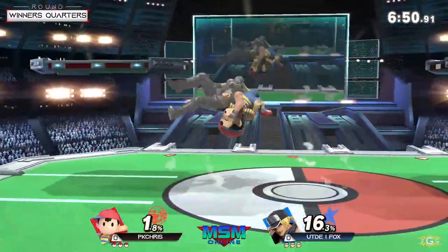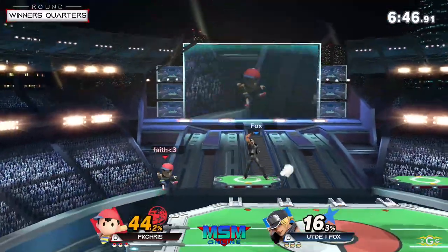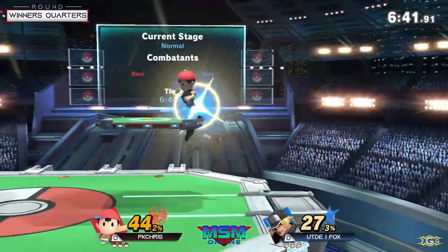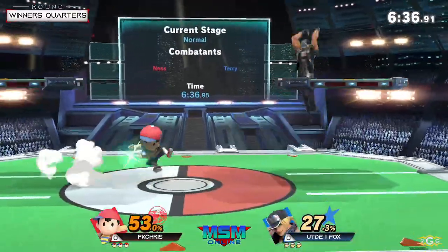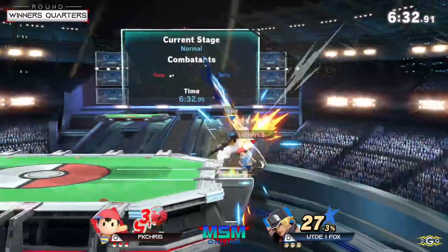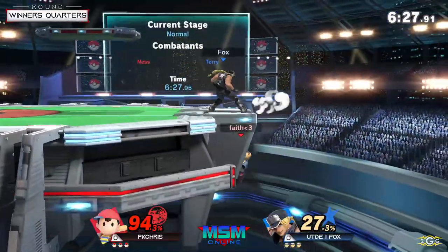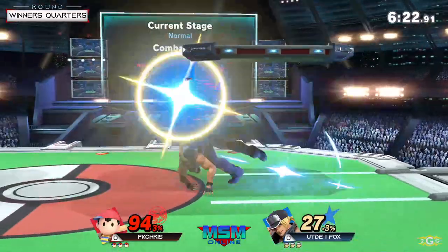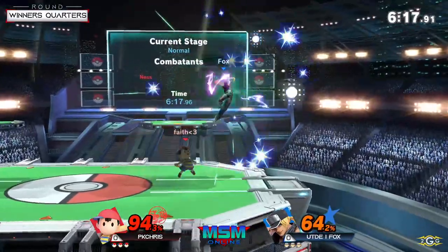Nice — do you see that percent? Up there into the charge rising tackle, that's the extra percent that Terry needs. PK Chris is super fast and always using those side magnet moves in really tricky ways. That's what separates a lot of the Ness mains from one another — their ability to use side magnet in combos, landings, and stalls.